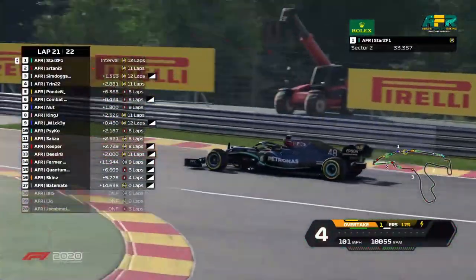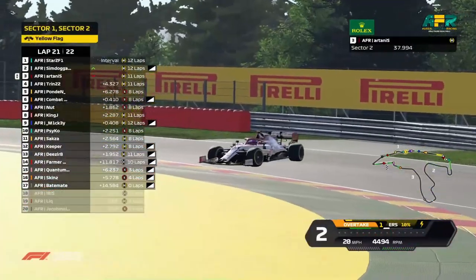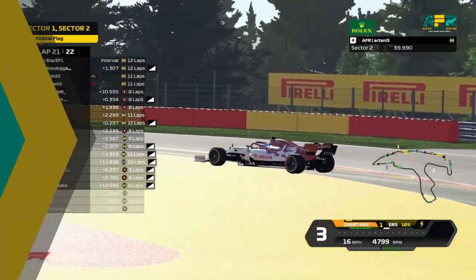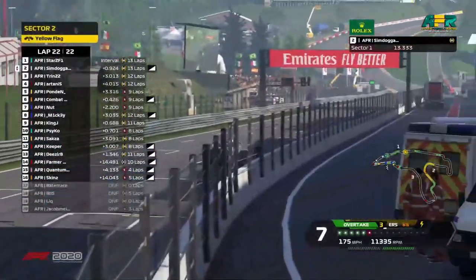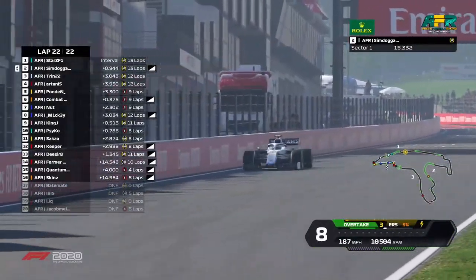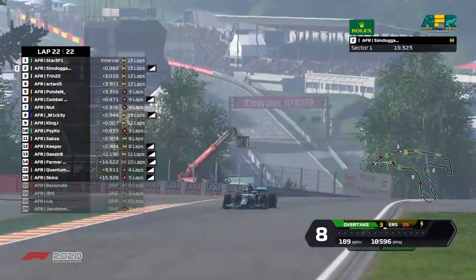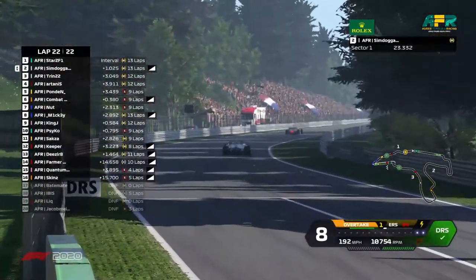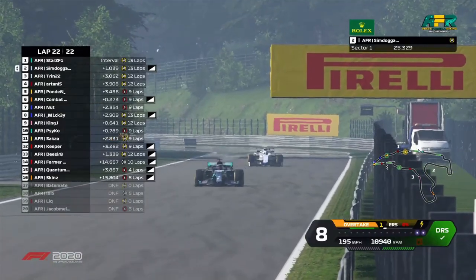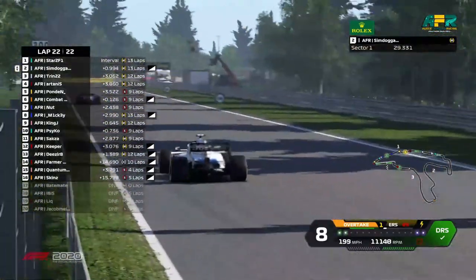SARS makes the move around the outside. Artanis tries to hold on the inside — he spins, they hit tyres and he's lost the position. SARS and Simdoga go through, so does Trin. SARS uses his Overtake in defence but he's got none left — he's on 0%, completely out of battery charge. You don't charge it in a straight line when you're not braking.